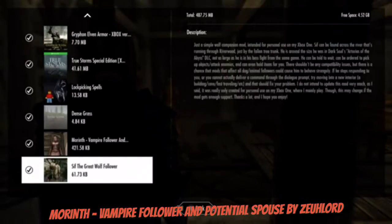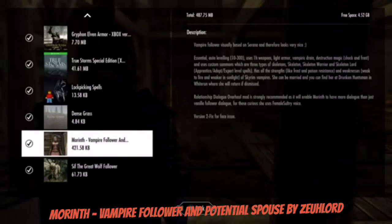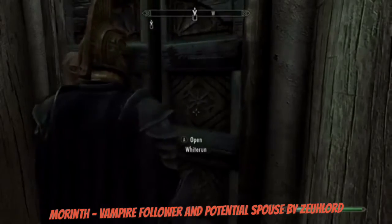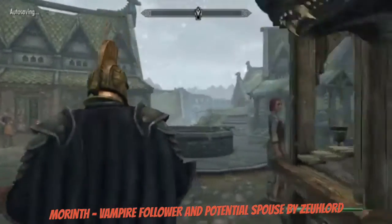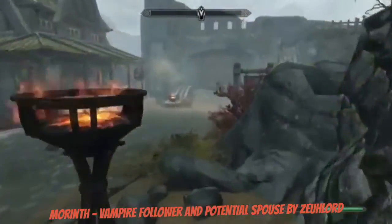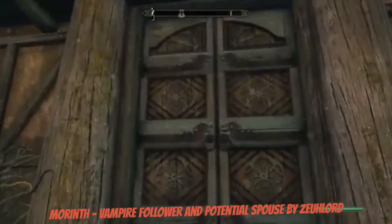The next mod is another companion mod — a vampire follower. It gives you more dialogue if you have the relationship dialogue overhaul — I might review that. You can marry her and find her at the Drunken Huntsman in Whiterun. Oh, wrong place — sorry about that. I love this storm that's happening right now; it just adds so much to the game. When you come in, there's a storm going. I think it's pretty cool.